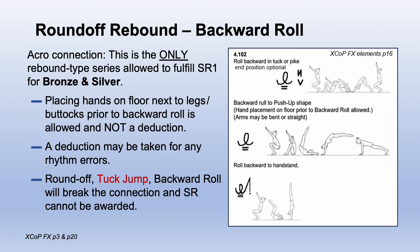A round-off rebound backward roll to any ending position is the only rebound type series allowed to fulfill SR1 for bronze. Any of the elements shown here may be used as a backward roll part of the series, including a back extension roll. They may not get more creative with this. A front handspring rebound or a round-off rebound half turn would break an acro series no matter how great it looks.